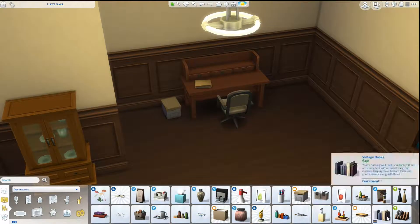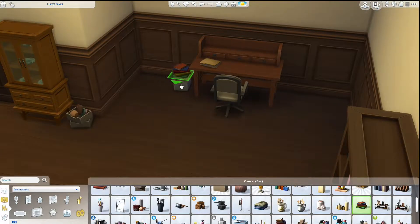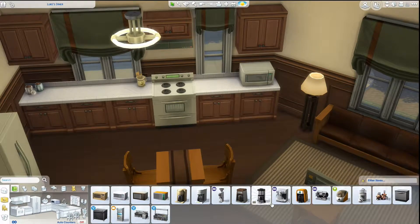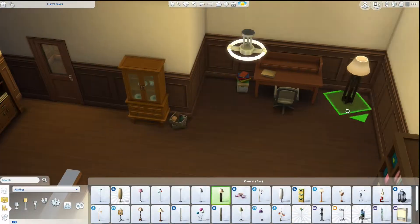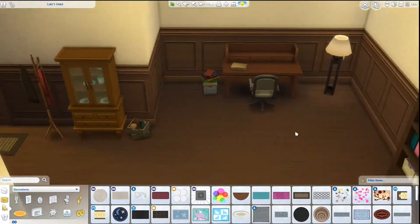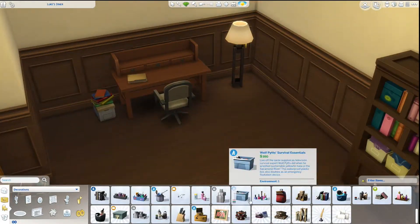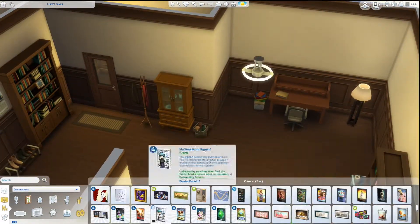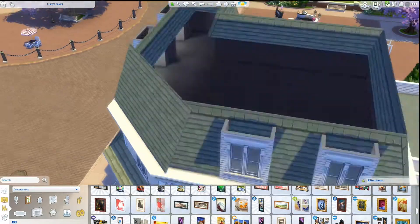I was looking through all the activity items and none of them made me think, 'hey, this is Luke' — he doesn't really play guitar. He cooks, so there's his kitchen, but other than that I couldn't really pick anything out that was definitively Luke. I did find a little bin that reminds me of the kind you'd take camping, and that is something that Luke does, so I thought that was pretty fitting.